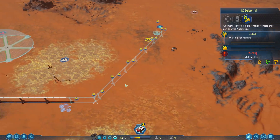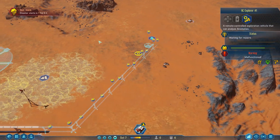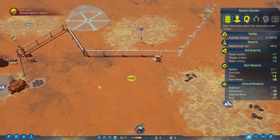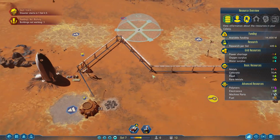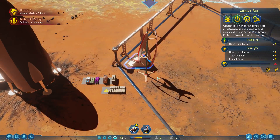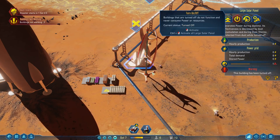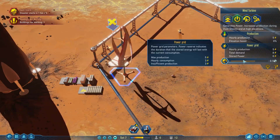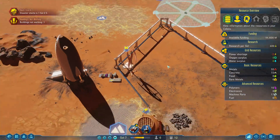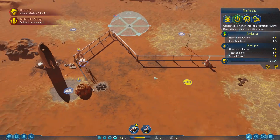Our RC Explorer is going to be out of range of anything right now, but we could land our next shuttle a little further over here. A dust storm is starting in one sol, five hours. So that's going to cover everything in Martian dust, which means it's going to need a lot more maintenance. Our solar panels will not work as well during the dust storm, but I can shut off the solar panel and turn the wind turbine back on — I had turned it off. I don't think it made a difference. The wind turbine will actually generate more power during the dust storm.